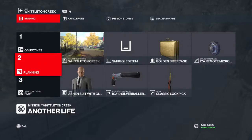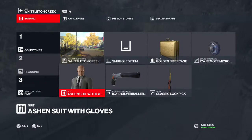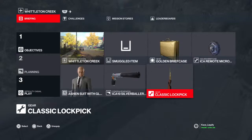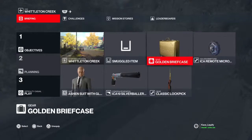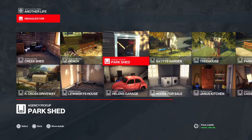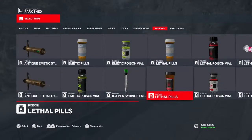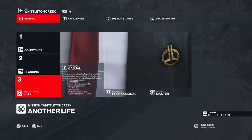Greetings everyone, welcome to the channel. We are the Lion Gaming Crew and in this Hitman 3 video, we're going to be doing a Silent Assassin suit only run on Whittleton Creek, Colorado. This is going to be our loadout. We're using the Ashen suit with gloves because my wedding's coming up and it low-key looks like my wedding suit. We're picking up the ICA-19 Silver Baller, the Clastic Lockpick, any briefcase you want. This is mandatory: the ICA Remote Microtaser — it cannot be the regular one, it needs to be the Microtaser for this to work. We're going to play on casual difficulty, so let's get right into it.